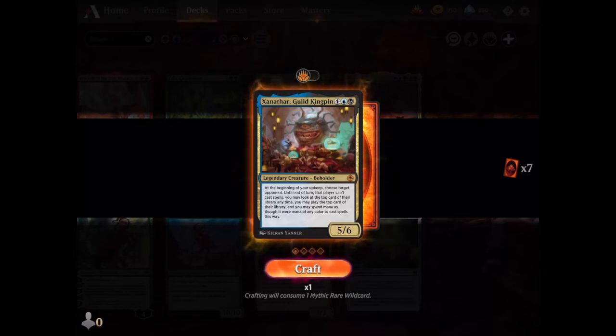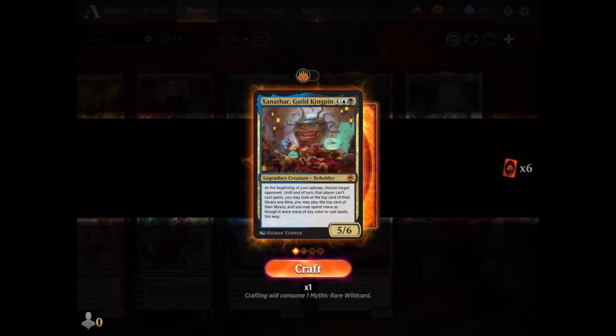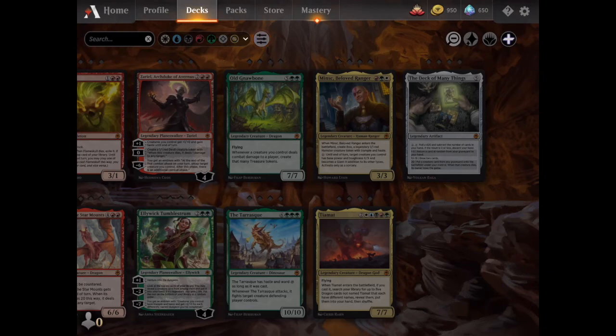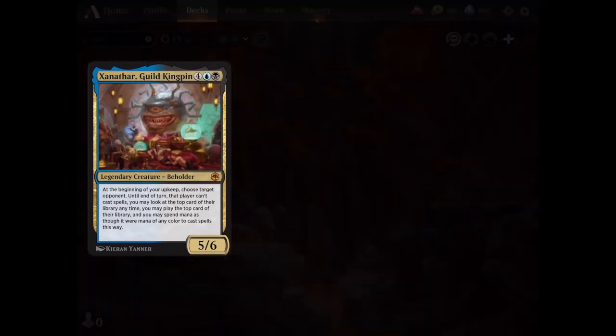This is pretty hilarious — on my turns, the opponent cannot cast spells, so no instants, no flash monsters. I can look at the top card of their library at any time, and I can play that with any kind of mana. That is hilarious to me. Probably keeping this guy alive is going to be one of the more challenging things. But yes, let's craft that. This is only the second Mythic Rare wildcard I've ever used — the first one was for Valki/Tybalt. I'm going to go to work making a deck for this guy. Thanks for watching and we'll see you again. Take care.